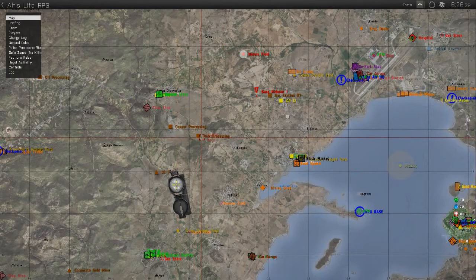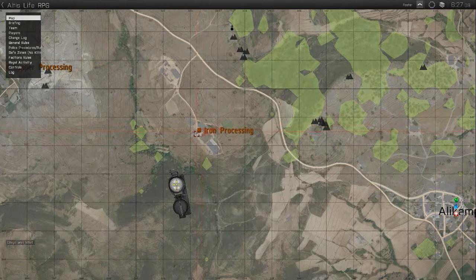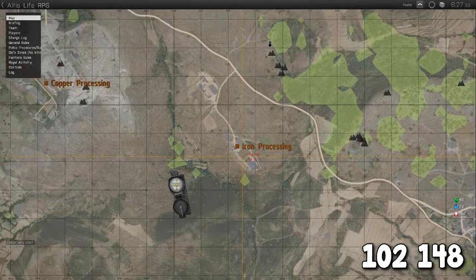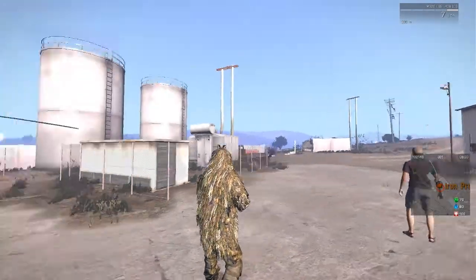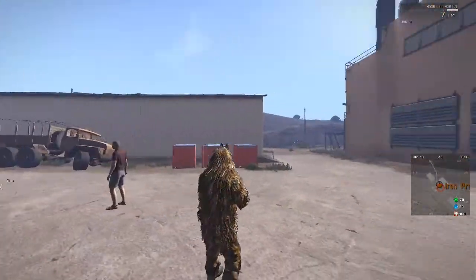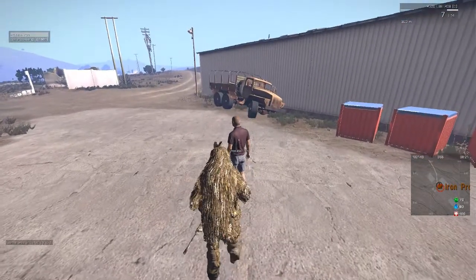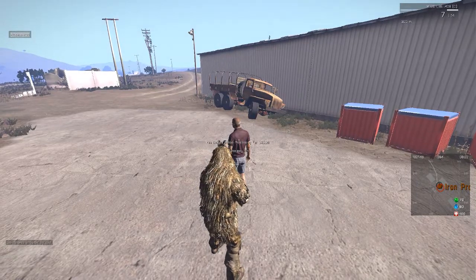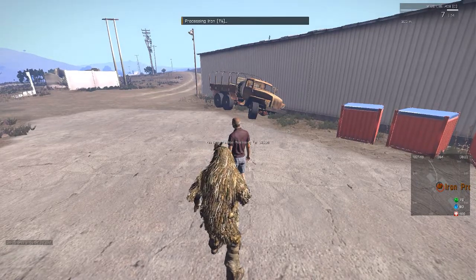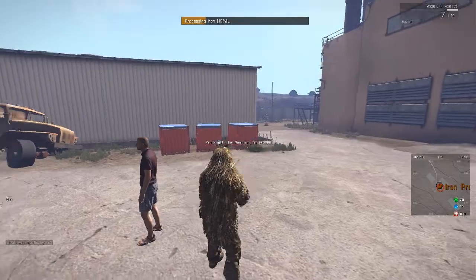Now that you've got all the iron you're going to want to head to iron processing. This is right next to copper processing from the previous video, located at the coordinates 102, 148 — literally 200 or 300 meters away and very easy to find. Once you arrive, remember to bring $9,500 so you can buy yourself the iron processing license. Simply stroll up to the NPC and click to buy iron processing. Then, just as with copper processing, scroll your mouse wheel and click process iron. This will take roughly 30 seconds to complete one batch.